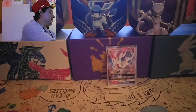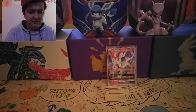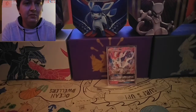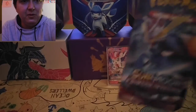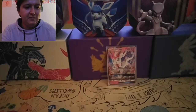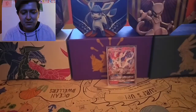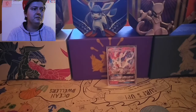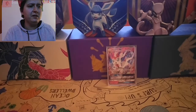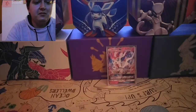Alright, let's see what kind of packs we got in here. So we got two Celestial Storms, one Crimson Invasion, and one Roaring Skies. Last time we pulled something really good out of Roaring Skies. Let's get right into that — starting with Celestial Storm.